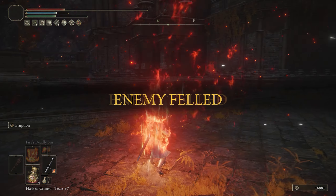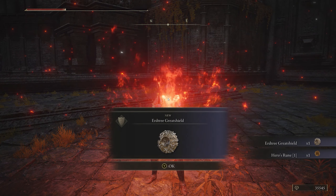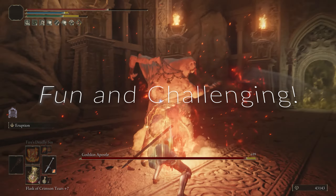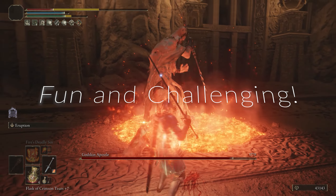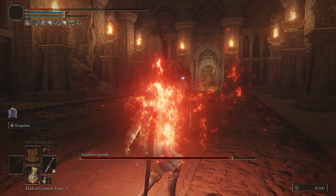With Flame Art we can add Bernalohl Flame, Giant's Flame Take Thee, Catch Flame, and a whole bunch of different fire incantations since we're boosting fire damage anyway. Keep in mind that Fire's Deadly Sin counts as a body buff, so we will not be using Flame Grant Me Strength.